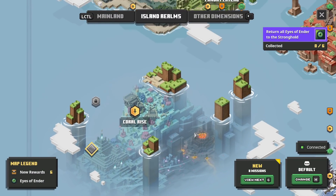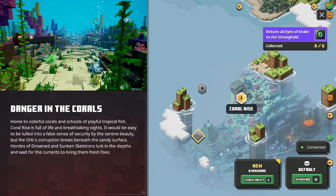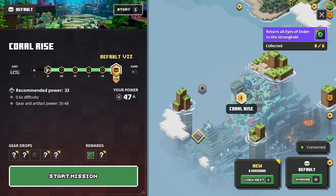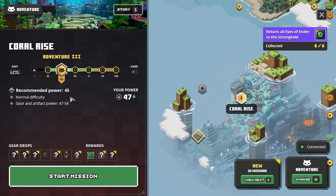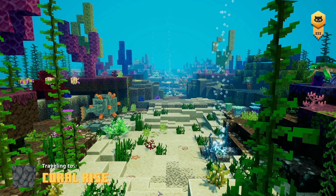Here we are with the Hidden Depths DLC unlocked. We have the first level here, which is Coral Rise. Let's take a look at the story before I forget. 'Danger in the Corals' — home to colorful corals and schools of playful tropical fish, Coral Rise is full of life and breathtaking sights. It would be easy to be lulled into a false sense of security, but the orb's corruption brews beneath the sandy surface. Hordes of drowned and sunken skeletons lurk in the depths. We'll be doing the highest difficulty because I guess we can handle it.